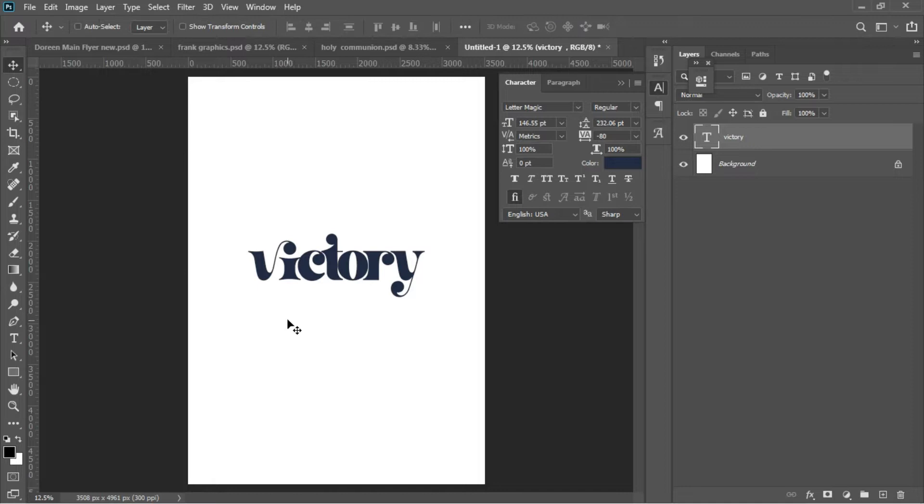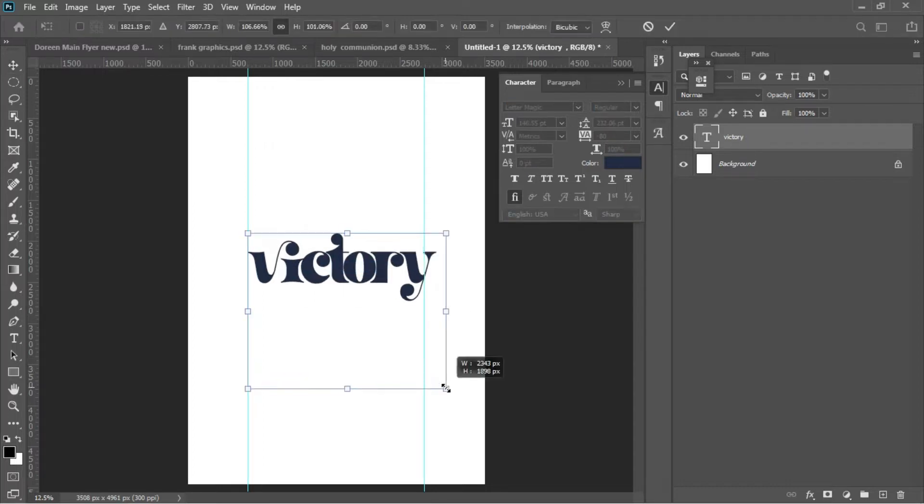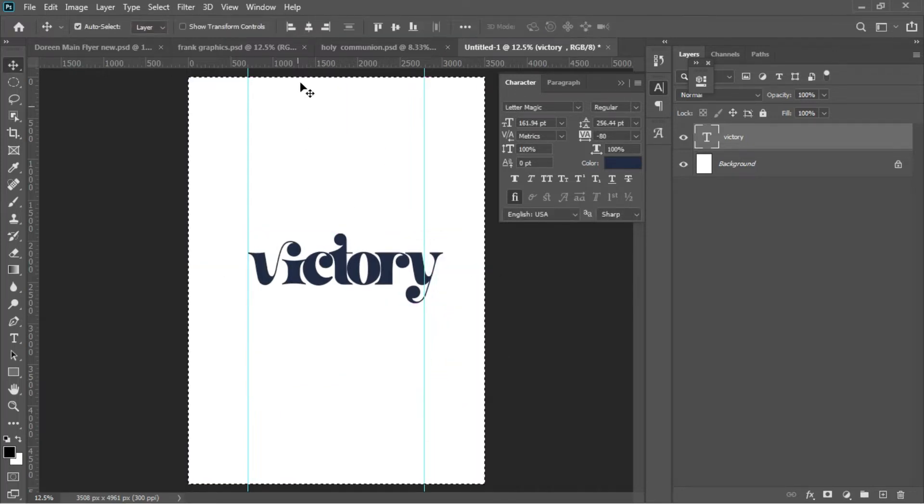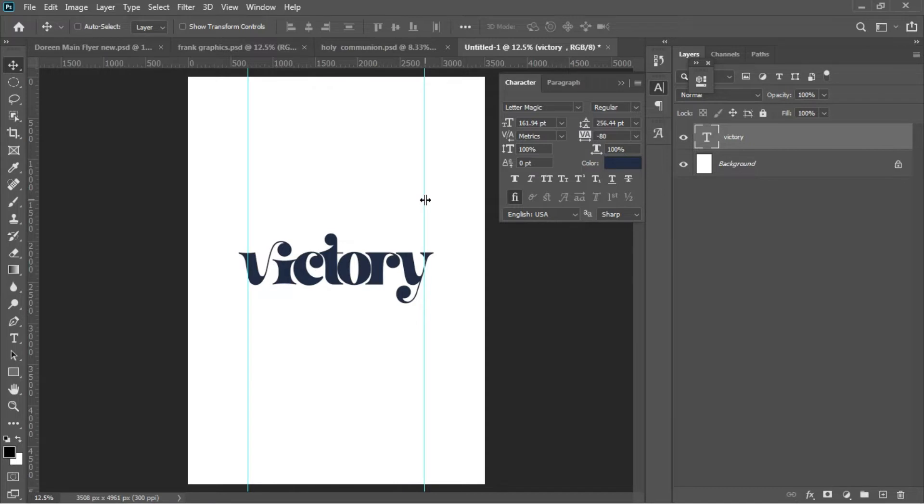I'll go for my rulers and work with them so that everything will be aligned by the end of this tutorial. I'll transform 'Victory' to become a bit bigger — something like this — then hit Enter. Ctrl+A to select everything, center it, and Ctrl+D to deselect. Then take your time and move your rulers to the edges of the 'Victory' text.